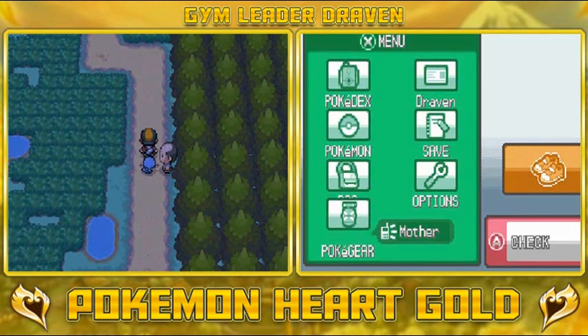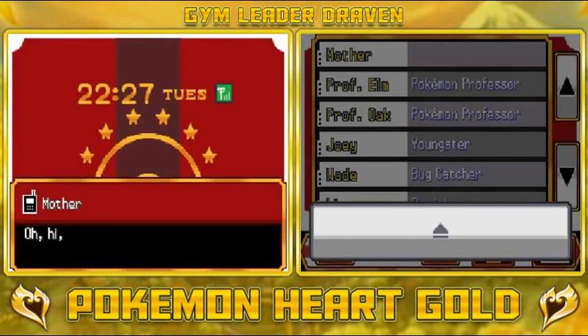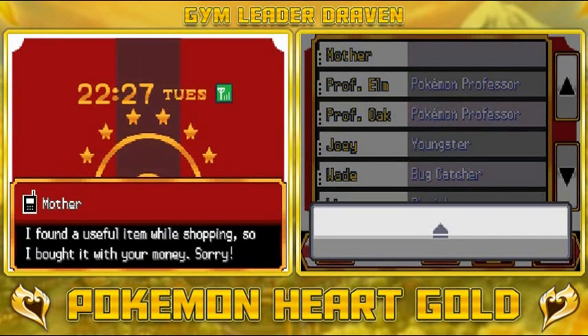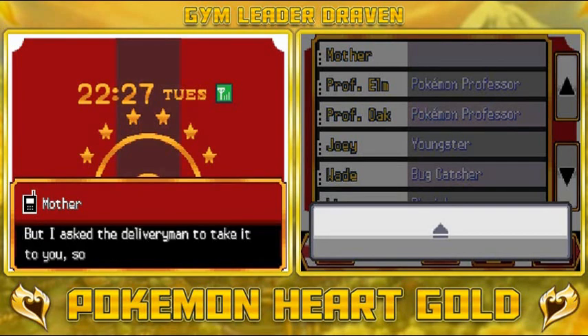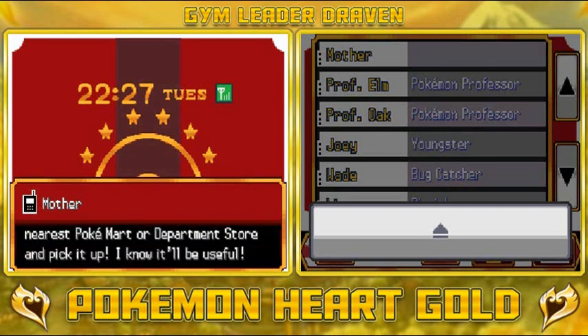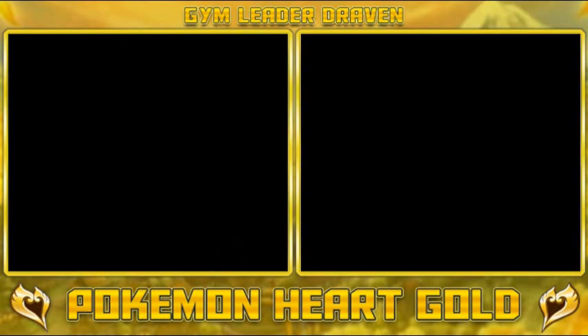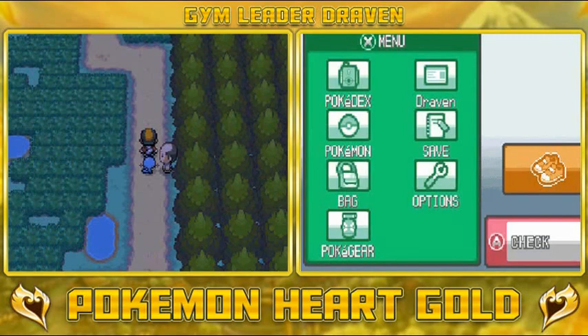Mama's calling us! She says: oh hi Draven, how are you? I bought a useful item while shopping, so I bought it with your money — sorry! But I asked the delivery man to take it to you. You should stop by the nearest Pokemon Center or department store to pick it up. I know it'll be useful.